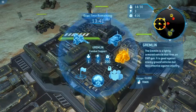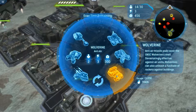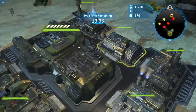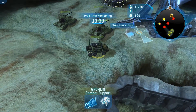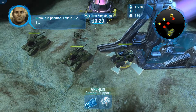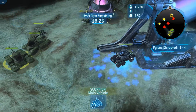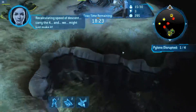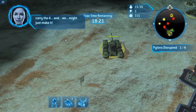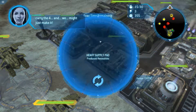On our way. Place the gremlin there. I want another tank. Oh, you can build one Wolverine. I'm guessing this just gives us more time. Gremlin in position. EMP in three, two, one. There we go. Recalculating speed of descent — we might just make it.